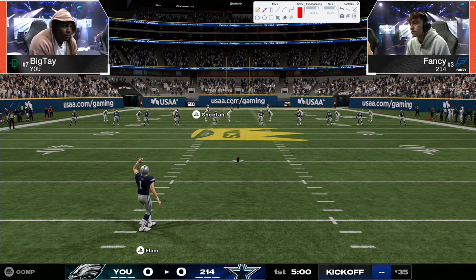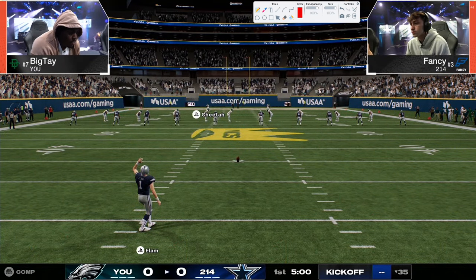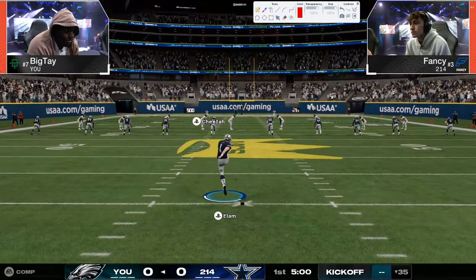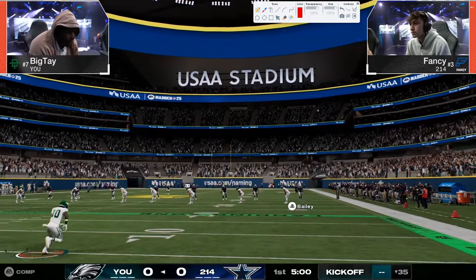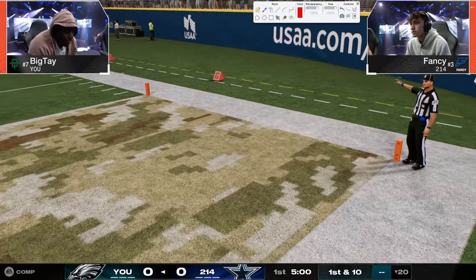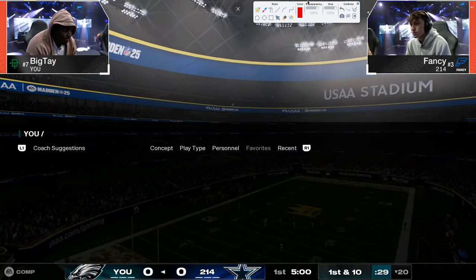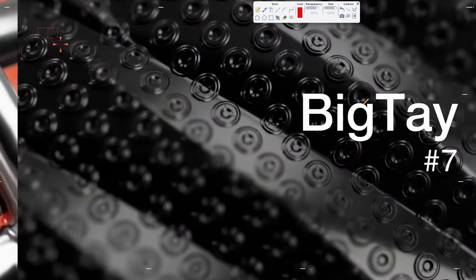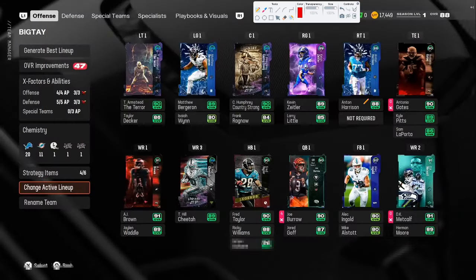All right, boys, super excited for this one. We have Big Tay against Fancy, and Fancy is probably the guy I'm most excited to watch in this tournament. Big Tay as well — we weren't able to watch his game against Skimbo, but we are going to try to get that film for you. This is the second semifinal matchup. Winner of this game is going to be going to the finals to play for a belt. Fancy winning his first belt last live event, and Big Tay is making an appearance in this tournament.